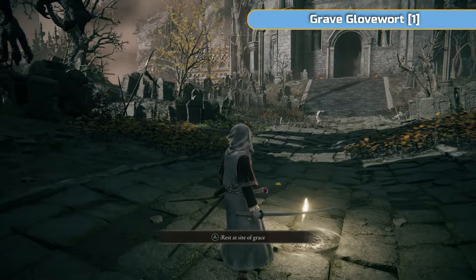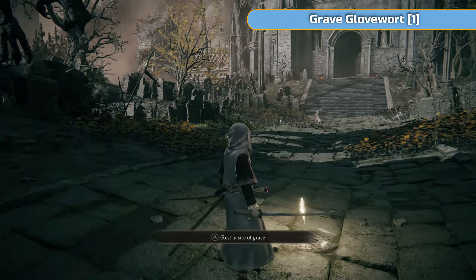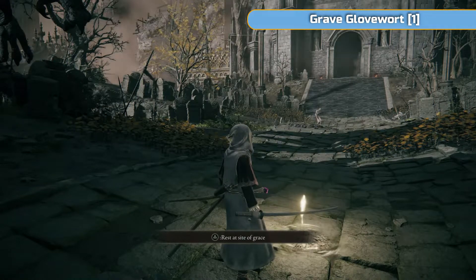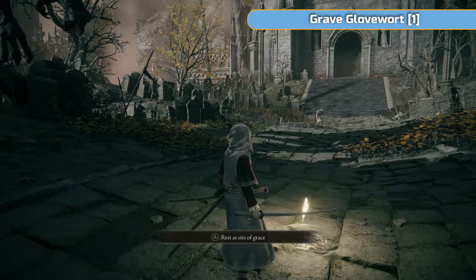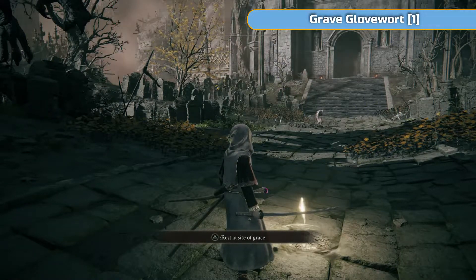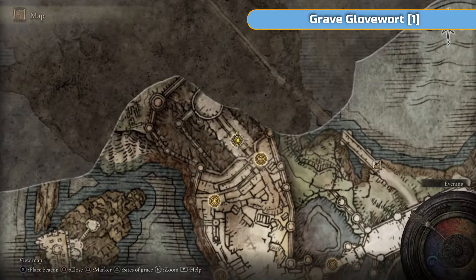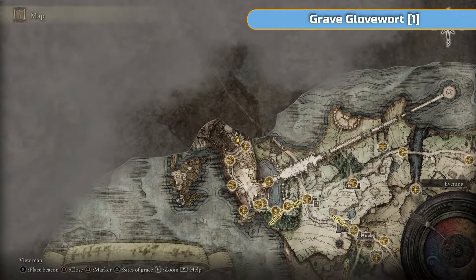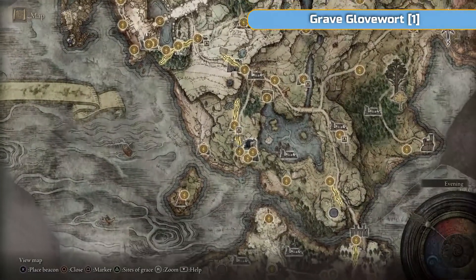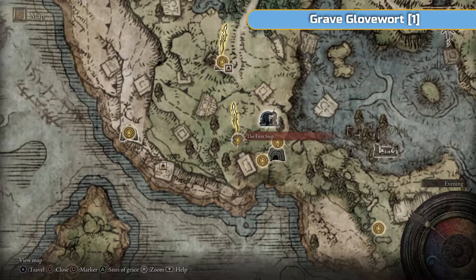Hi there, I'm Ben and welcome to part 6 of my full platinum walkthrough for Elden Ring. We are in exactly the same place we just left at the end of episode 5 - at Godrick's death. You can see there's the guy from the beginning of the castle, the one I talked about that has a whole storyline going on. We'll see him in a moment; he's doing something kind of funny but also pretty sick.